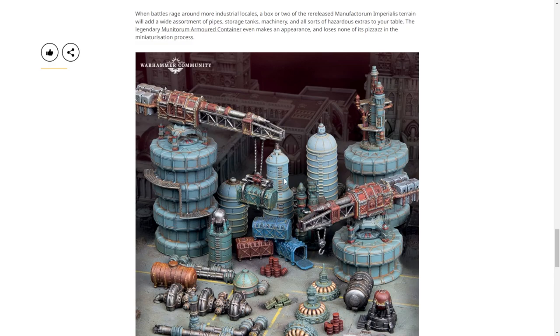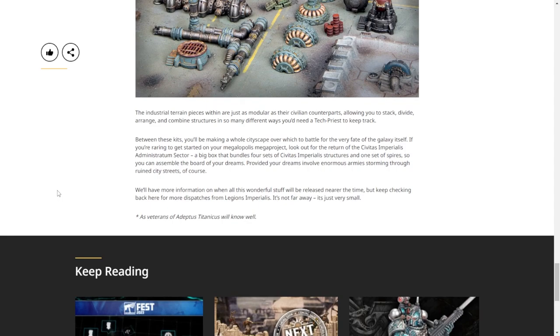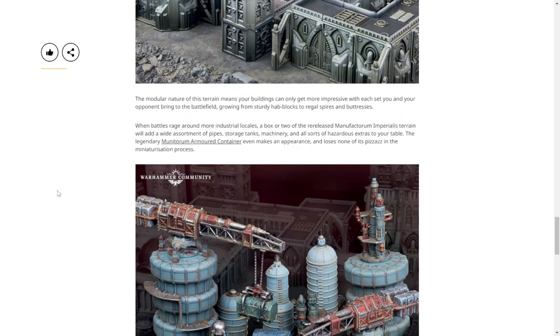Down here they've got the little Munitorium armored containers scaled down — those are so cute. Maybe we can swing the cranes and knock them into titans. That would be a new game mode; they did something like it on Armageddon.